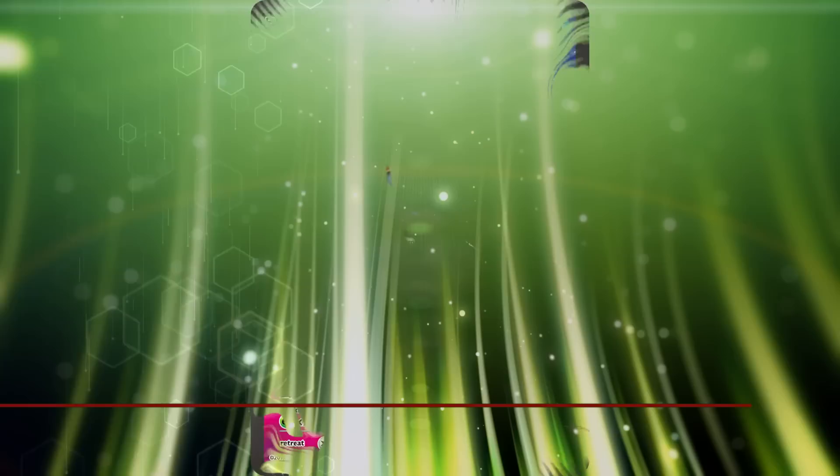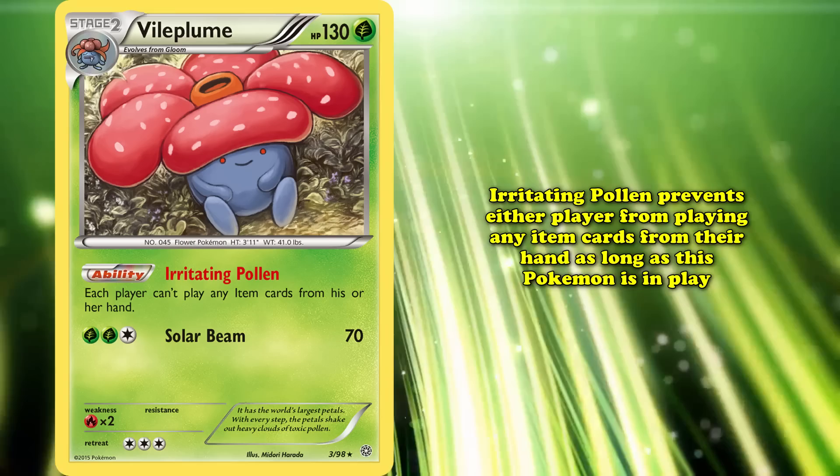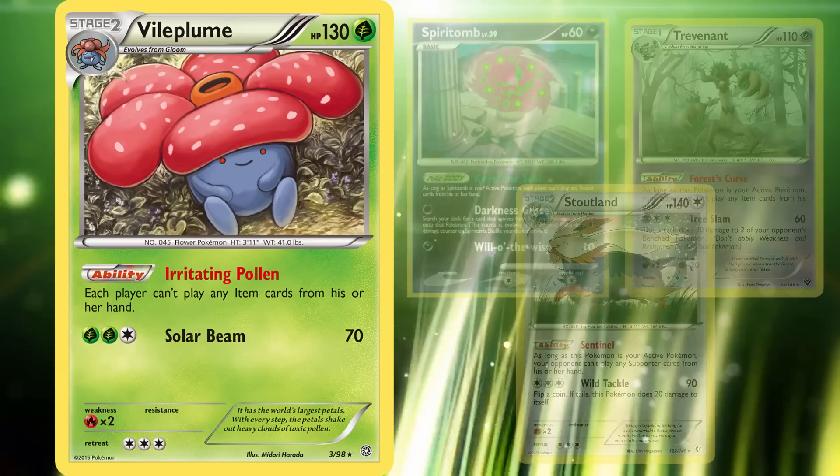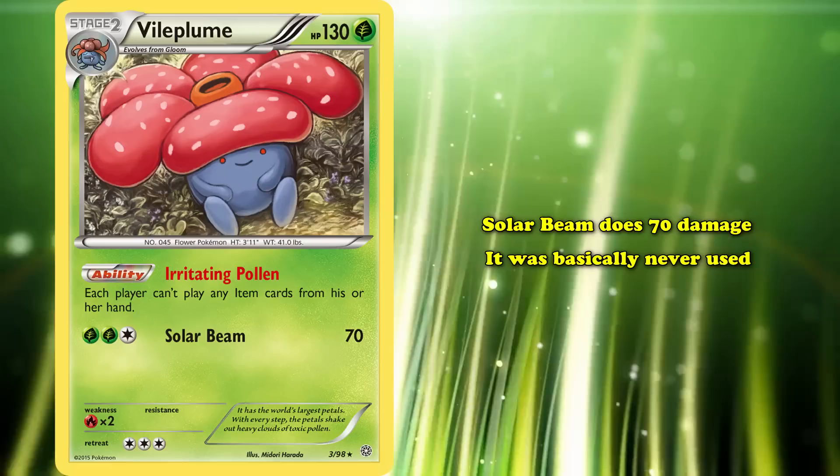At number 5, we've got Vileplume from X and Y Ancient Origins. Its Irritating Pollen ability prevents either player from playing any item cards in their hand as long as this Pokemon is in play, making it one of the most oppressive lock cards of all time. You can still use any attackers of your choice without having to worry about potentially shutting off its ability. Unlike cards like Spiritomb, Trevenant, and Stoutland that we've talked about previously, its attack Solar Beam does 70 damage for two Grass and one Colorless Energy, but was basically never used as Vileplume would usually just hang out on the bench.